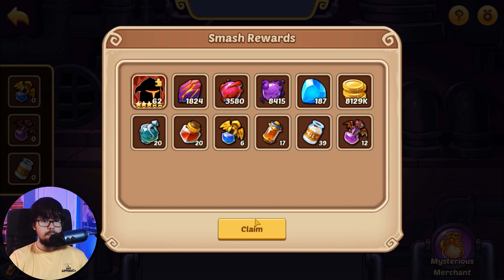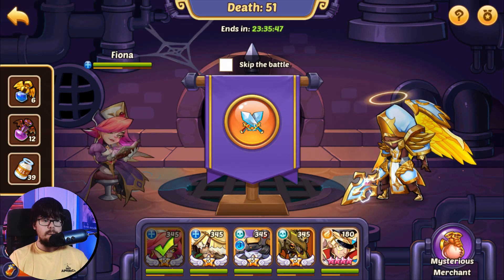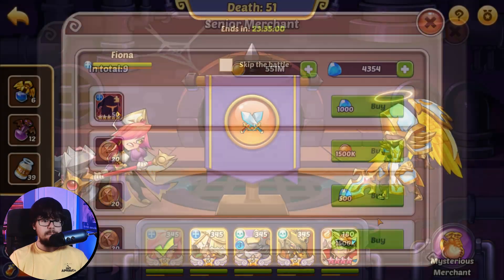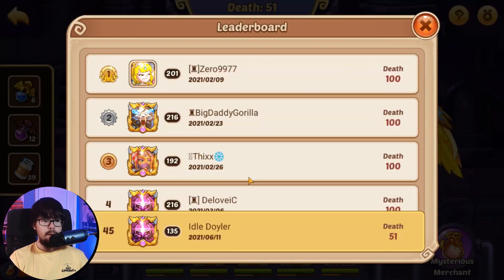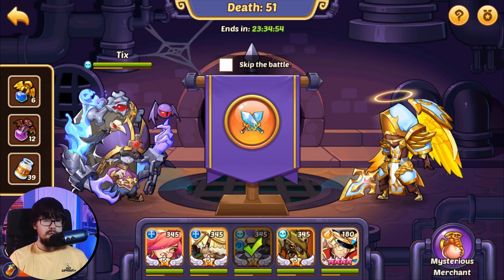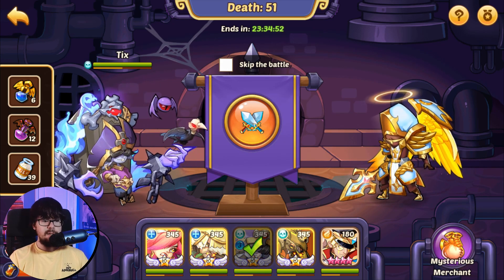We are a little short on some potions but we get 12 DPs, so I'm going to do some purchases and I'll be right back to see just how close we can get. We're at Death 51, 45th on the server, starting with double Michelles which is great — it should give our Tix zero energy.